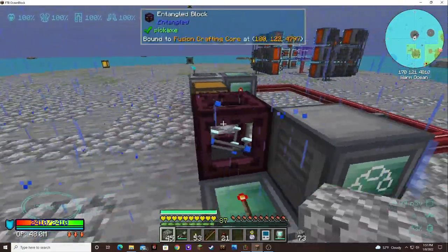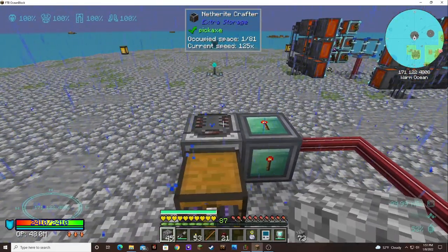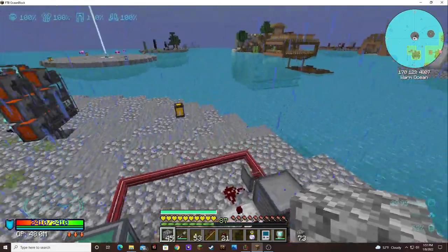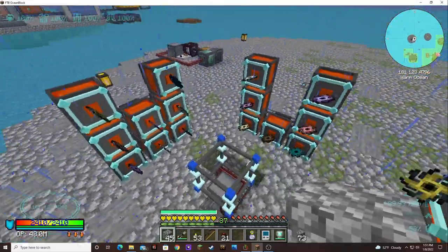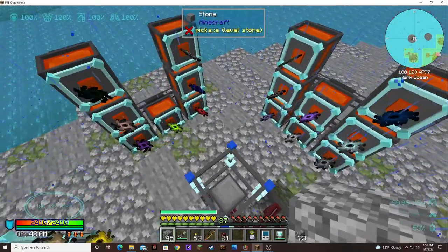So we took it out and then it should have reset the right crafter and prepared it for the next set. Now let's see — we should have two of everything. I think the Capacitator, which I forgot about, because every time you log off and log back in you have to reset the recipe for it to work.